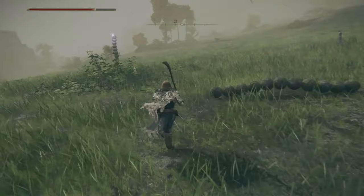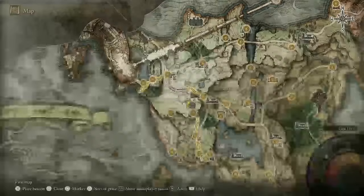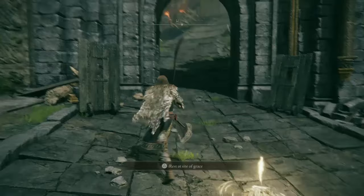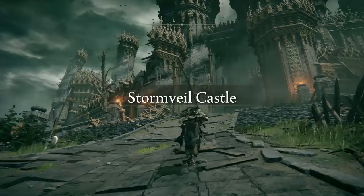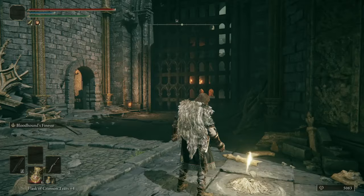I decided to take on the Crucible Knight here in the saber jail because I felt confident I could beat him, knowing there's another one I'll deal with in Stormveil Castle. I used this fight to prepare myself. Now we're heading to the Margit the Fell Omen grace. Ladies and gentlemen, welcome to Stormveil Castle — our first legacy dungeon. I like how the music changes. Here we have our opening site of grace right in front of the main gates.